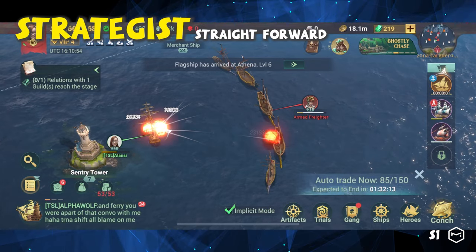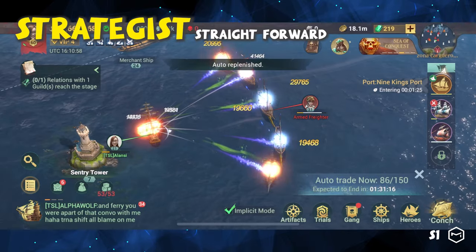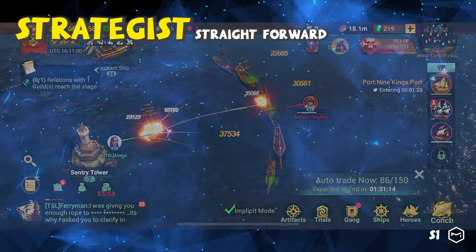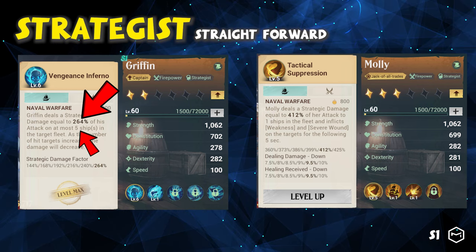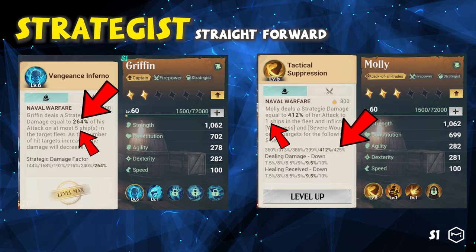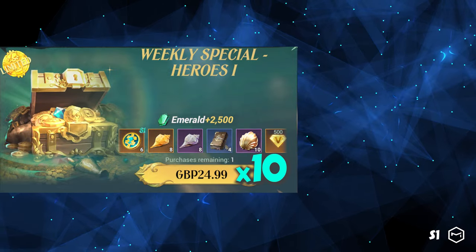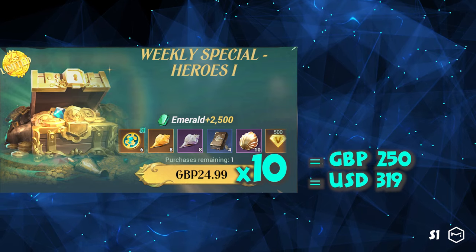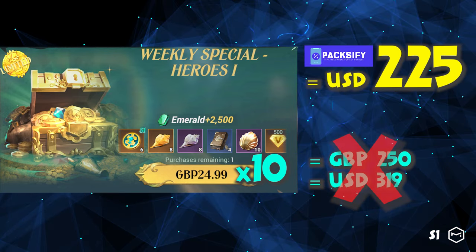Strategic damage is relatively straightforward — it deals what it states without complex calculations and is easy to compare. For example, Griffin deals up to 264% strategic damage to five ships, and Molly deals up to 425% to a single ship with their active skills. A seasonal hero like Griffin may cost over 300 US dollars from the gem-con bundles, but we get them for only 225 US dollars, thanks to the sponsor of this video, Paxify.